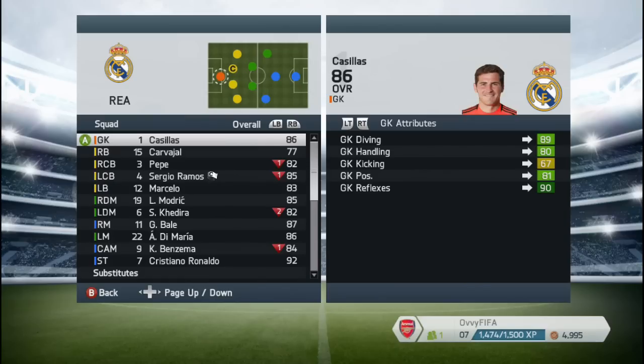In attack we have the same players — Ronaldo clearly as a striker, Benzema as central attacking midfielder again because of his amazing finesse shots and very good finishing. On the lateral sides we have Bale and Di Maria because they are incredible at speed and they can get very easily into crossing situations.